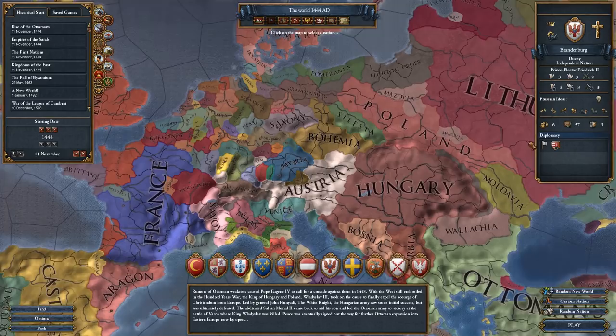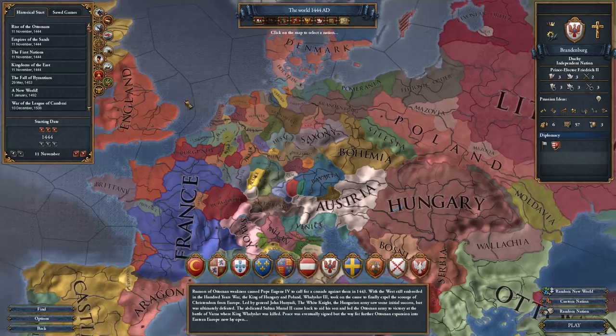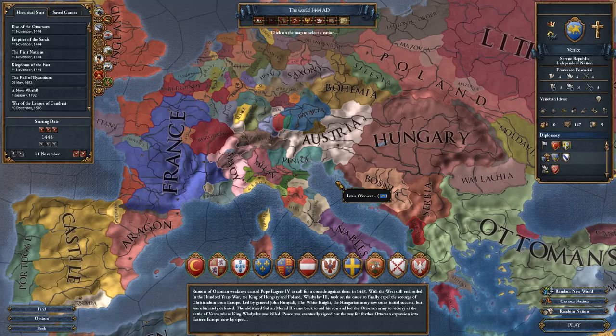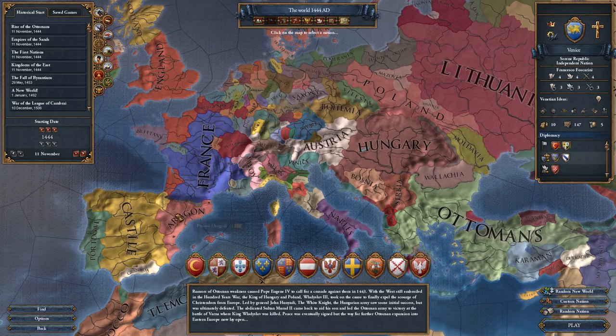Brandenburg can eventually get a unique government. Government is another thing which can change how the mechanics work. England having an English monarchy means you start with a parliament - you need to worry about what seats your government has, giving various bonuses, but you also have to hold debates and try to win them. You have merchant republics like Venice, which means you can trade more but your country is limited in size. At the moment I wouldn't really recommend playing as a merchant republic - I think they're kind of underpowered. If you want to try a trade-focused nation, I'd instead recommend Aragon or even Oman.